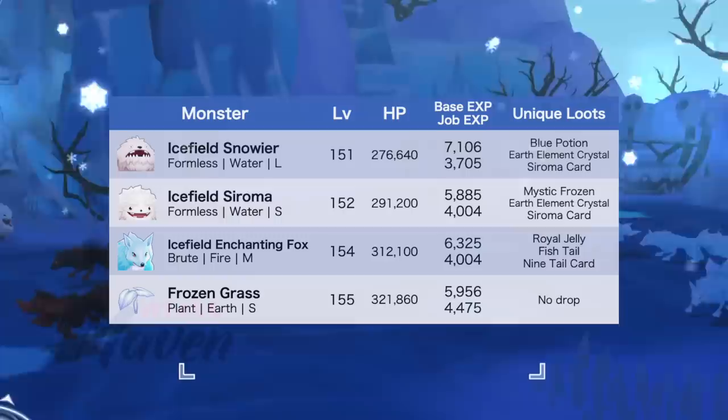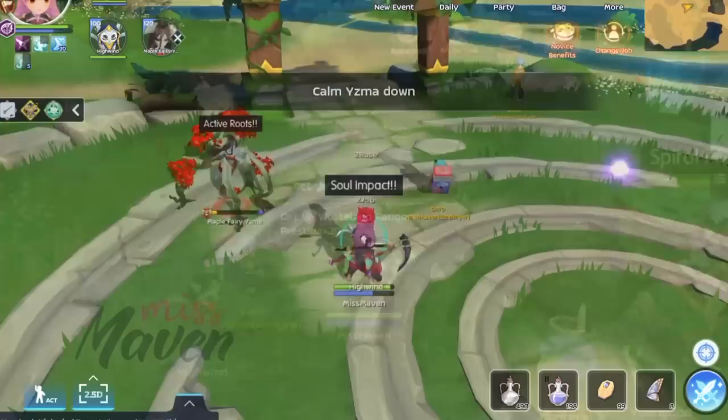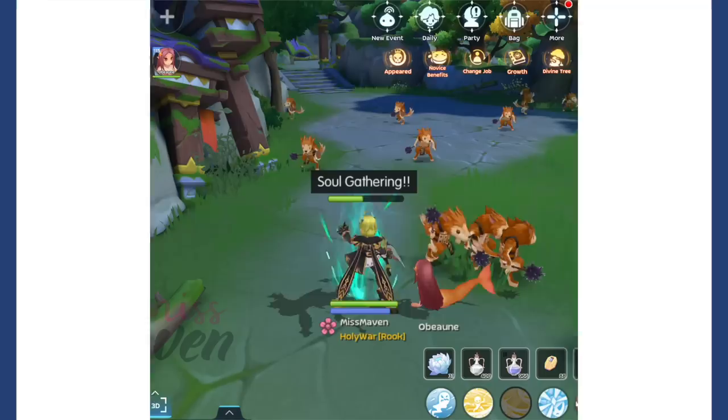Fifth and last is Frost Domain which you can enter via the northeast portal from Maple Leaf Faramita. These last two maps feature the chaos aura mechanic which converts monsters into aggressive chaos monsters. There are tons of activities that you can do in these maps and we'll take a look at these activities one by one.